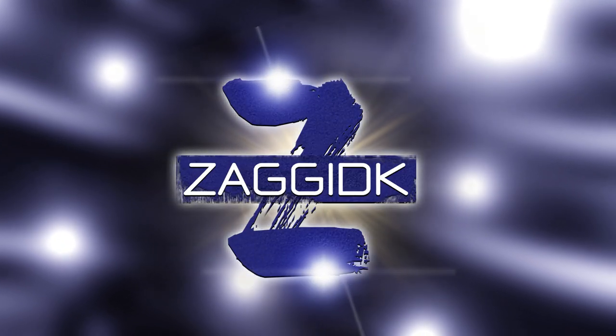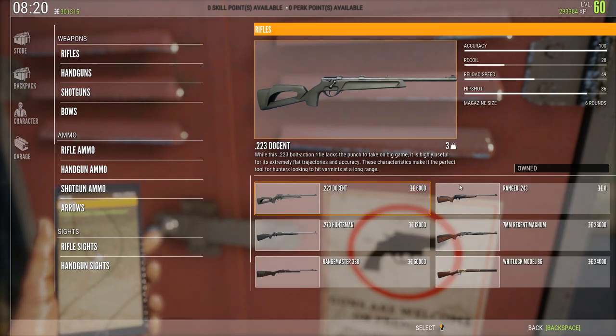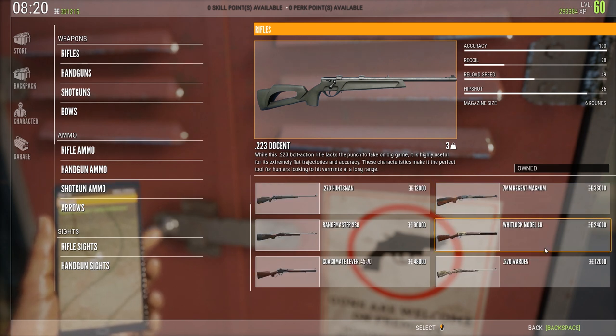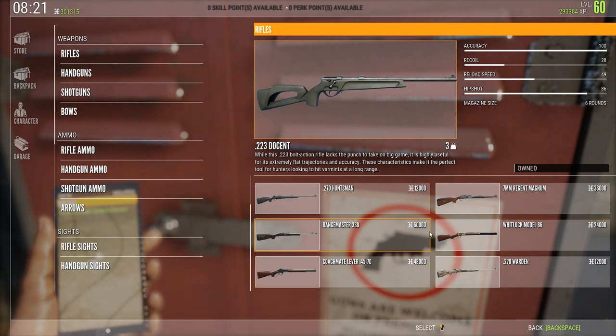What is up guys, my name is SagityK and for this video I'm gonna be going through the different weapons and what animals they are used for. If we're gonna take a quick look at these different rifles, we're gonna start from the bottom, because this makes it easier. Once I've set an animal, this animal is fine to hunt with all the other weapons I'm gonna mention — at least of the specific kinds, like rifles or handguns.